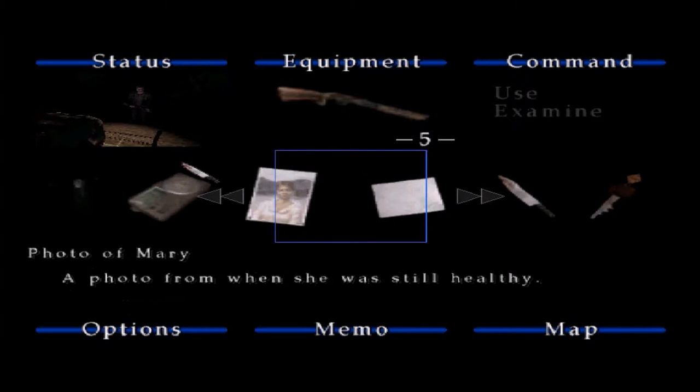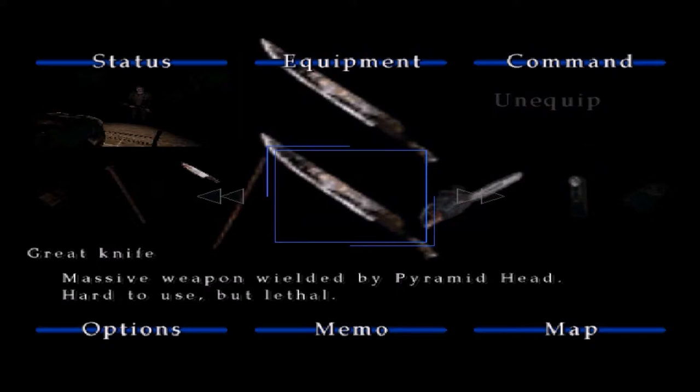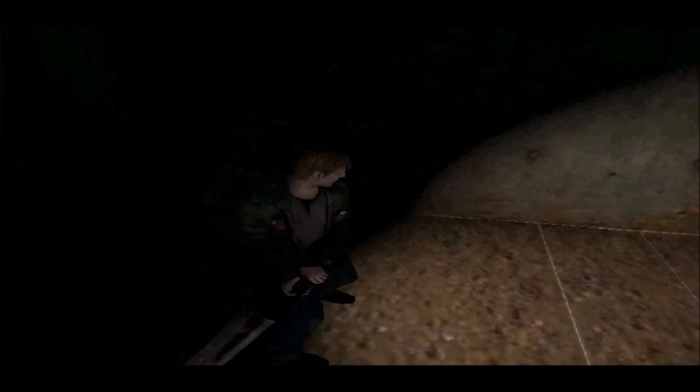I probably should have demonstrated the Great Knife on that lying figure, but that's okay. Instead I'm going to try and demonstrate it here now. The massive weapon wielded by Pyramid Head — hard to use, but lethal. They're not kidding. This is as fast as you're going — get used to it. There are two attacks for Pyramid Head's Great Knife, and James only wants to do one, apparently.